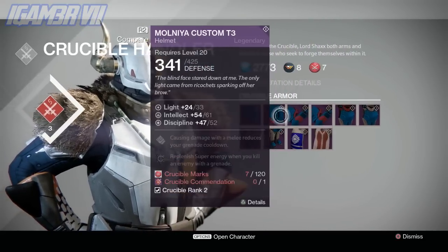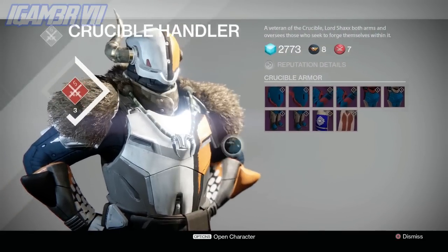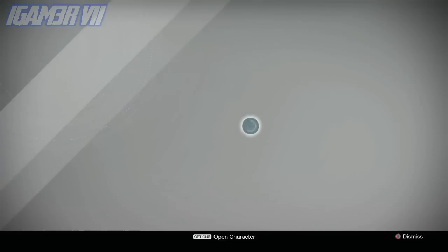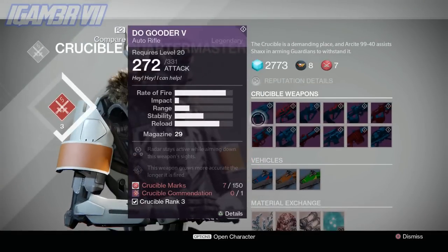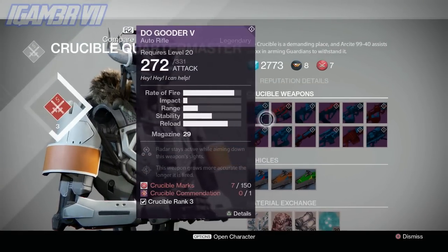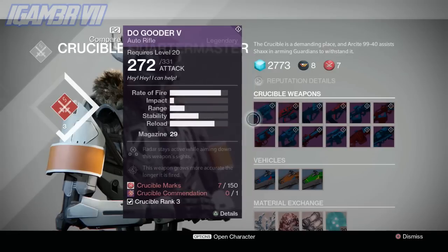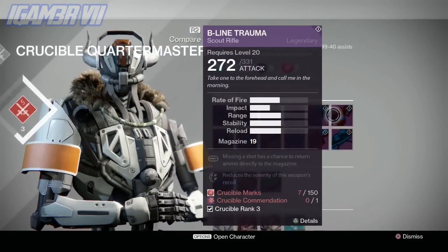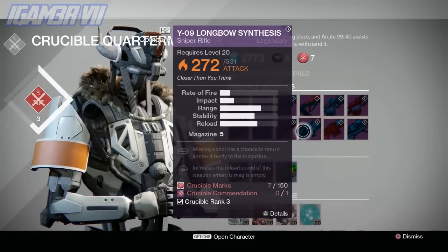Checking over at the Crucible Quartermaster — we do have new guns. We have the Do Gooder, we have For the People, and some more pulse rifles like Three Little Words, and a lot more as you guys can see. Same vehicles as before.